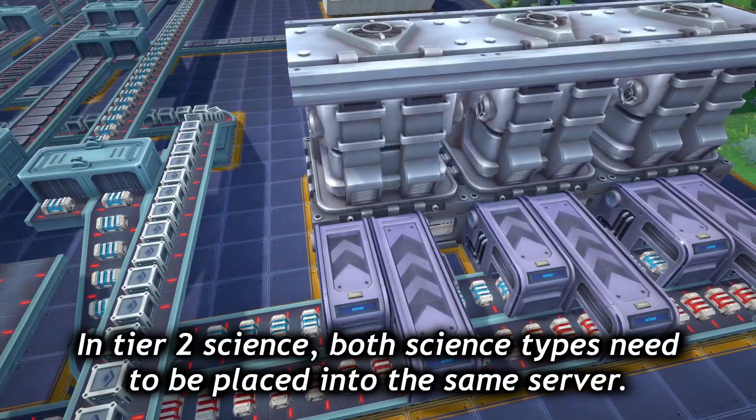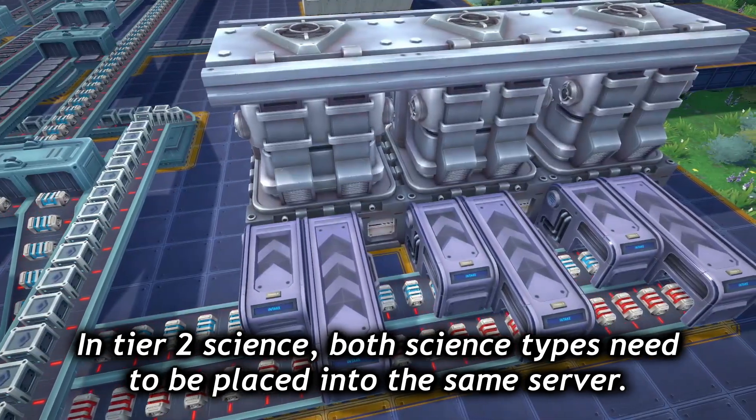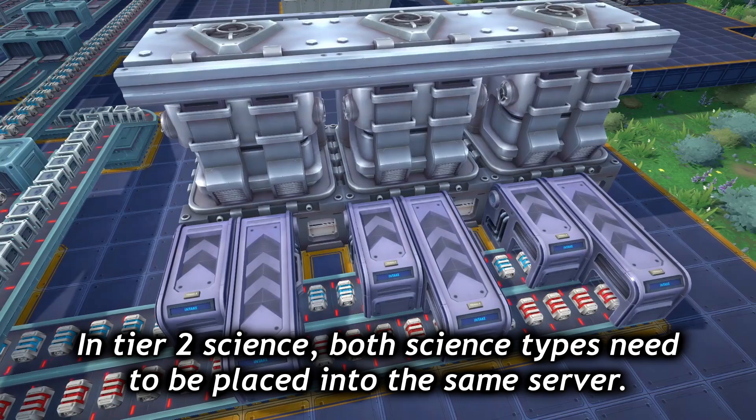When you get into tier two science, both red and blue science boxes have to be in the same research server in order to do the research. You can't have labs dedicated to just one color if you want to do the level two and above research.